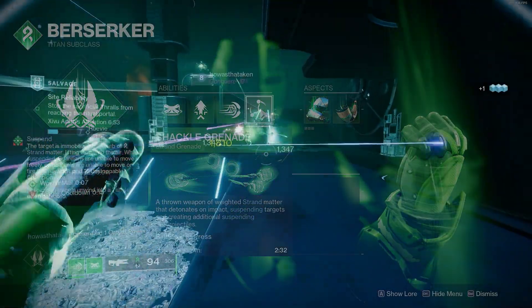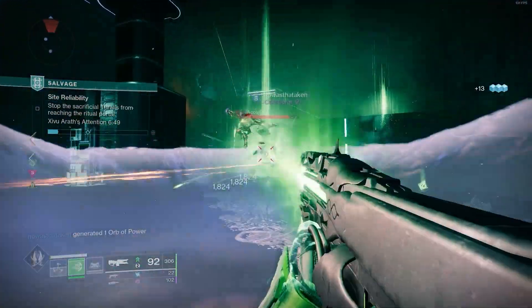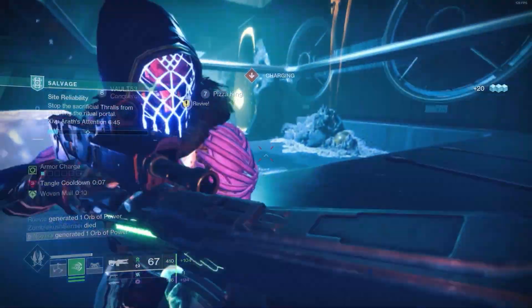Next, the other ability is the Shackle Grenade. The Shackle Grenade is the best grenade for Berserker Titan, as it allows you to easily suspend targets, which is the central mechanic that this build takes advantage of.